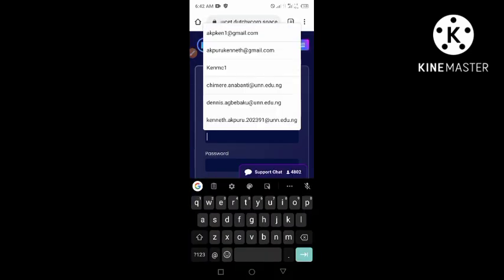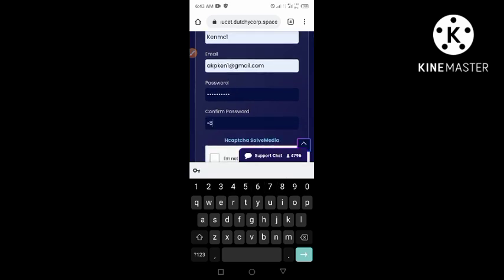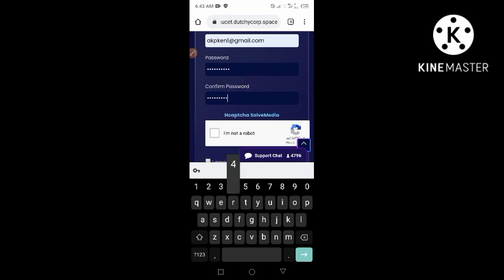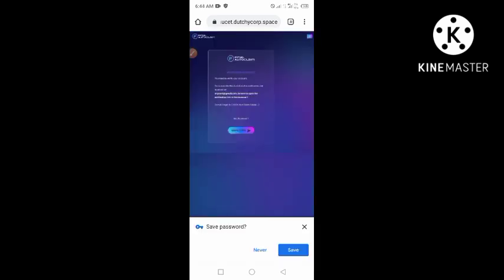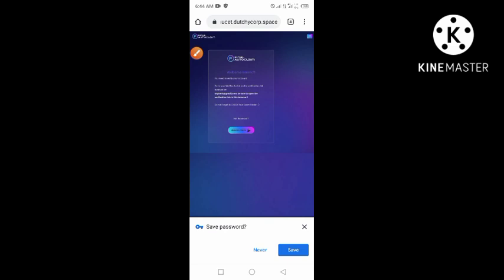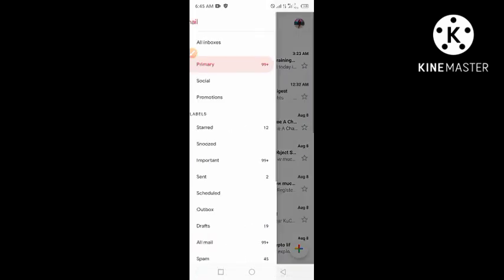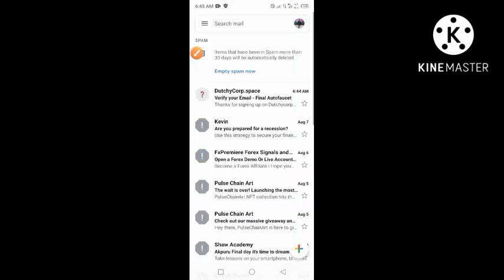Let's go ahead and fill in all the spaces — fill in all the details, then click 'I am not a robot,' accept the terms, and click sign up. It has signed up. The next thing you want to do is move to your email and confirm it — they have sent you a verification email. In case you're using Gmail, also check your spam folder.